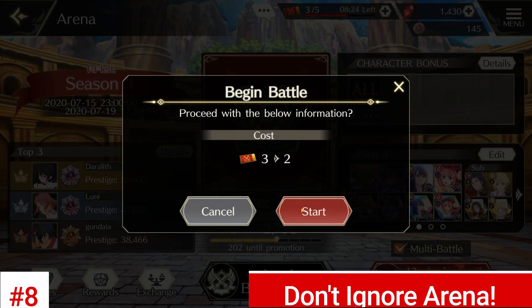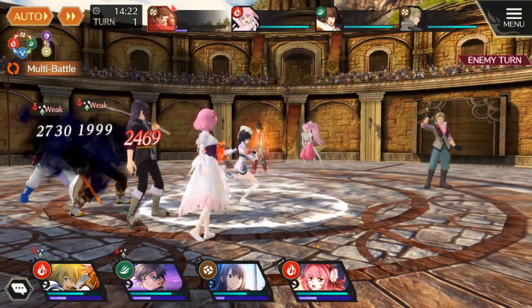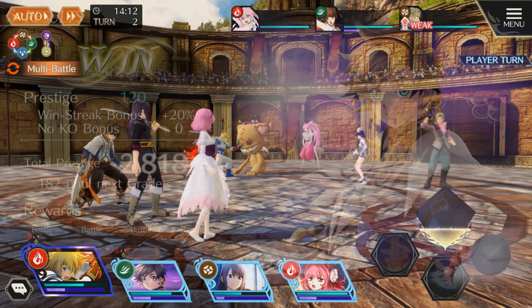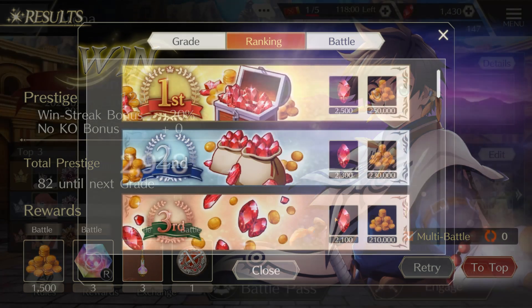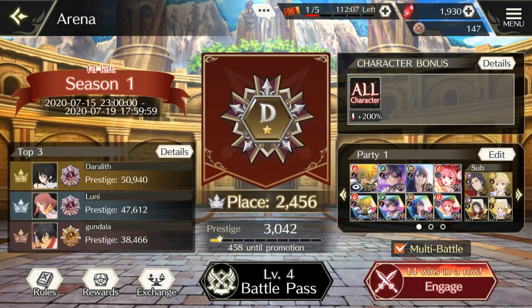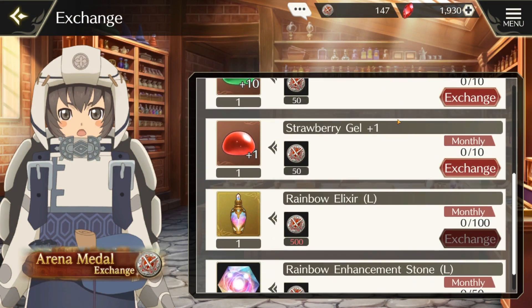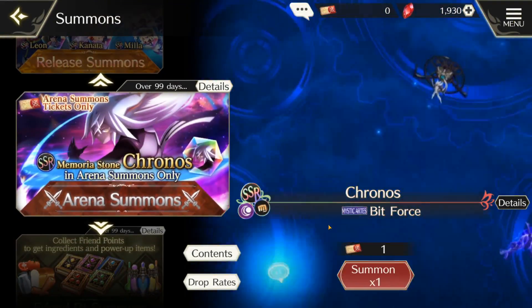For our final tip, make sure you progress through the arena. A lot of people dislike PvP in gacha games because of how unfair it can get sometimes, but just putting in a minimal amount of effort can get you some really nice rewards. After each arena battle you can obtain rainbow leveling materials for both your characters and memoria stones. Then there are weekly ranking awards which give gleam stones, and reaching even the lowest rankings can give a couple hundred of those. And finally, by battling in the arena, you obtain arena medals which can be exchanged for arena summon tickets, from where you can summon for more memoria stones and even potentially unlock an exclusive chronos memoria stone and character.